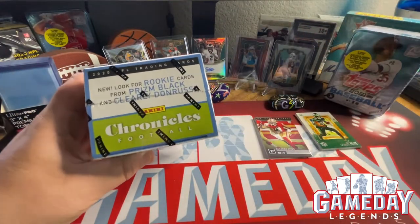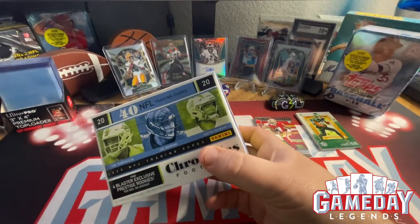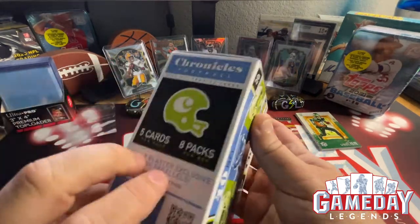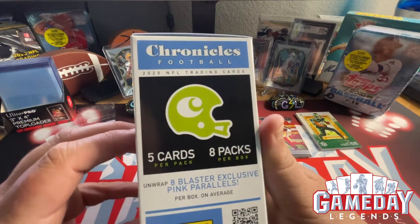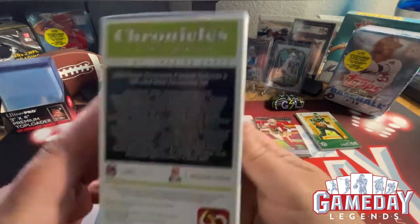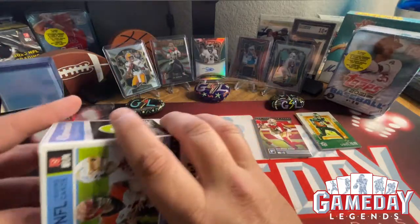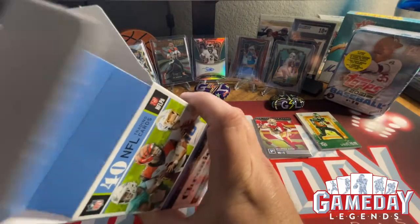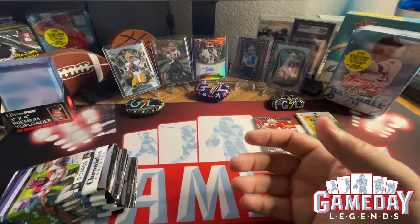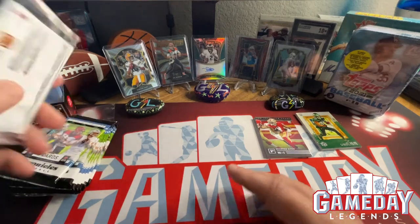In this blaster we're gonna be looking for the Prism Black and the Clearly Donruss cards. We're gonna get 40 cards — eight packs, five cards per pack — and then we're also gonna get the eight blaster exclusive pink parallels. I want to thank everybody for subscribing to the channel, liking my videos, and commenting — it was very fun chatting with everybody in the card community. I feel right at home, you guys are nothing but awesome. Let's get into it!